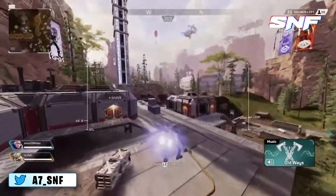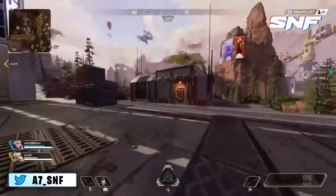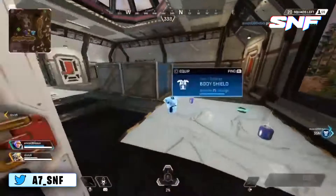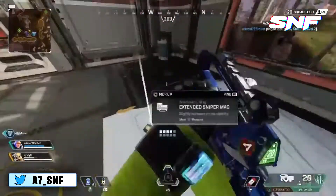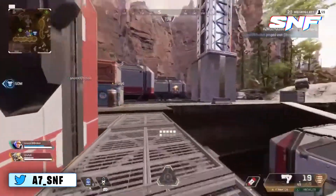First introduced in Apex Legends Season 3, Crypto remains a mostly situational legend due to his abilities. A Reddit post by CrypticCrane72D1 provides several ideas on how Respawn could buff the character to improve his viability.